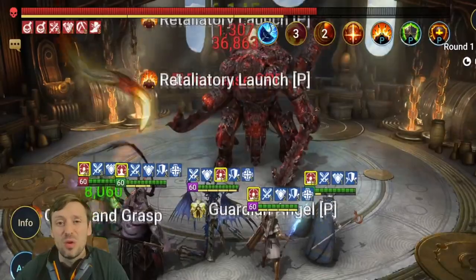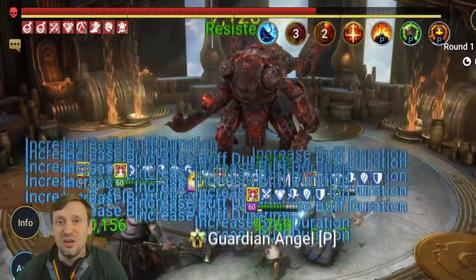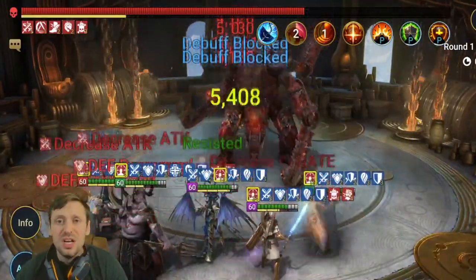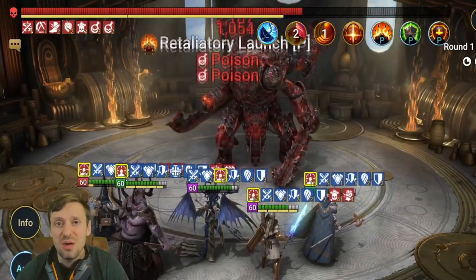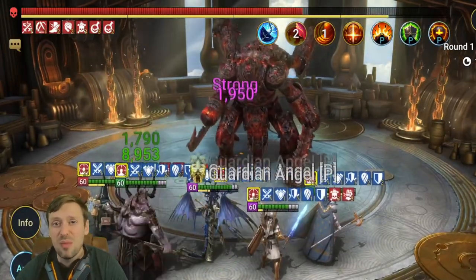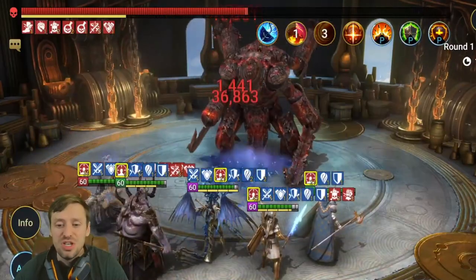Godseeker — what an amazing champion. She's probably one of my favorite champions in the game. You can use her in so much content and she's only a Void Epic, so she's very obtainable. You can use her in Clan Boss, dungeons, Doom Tower bosses — she's viable for all end-game content.